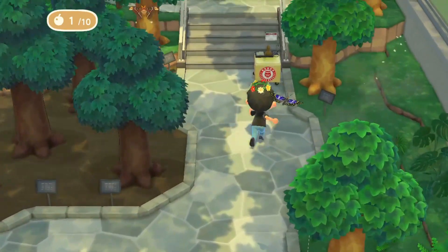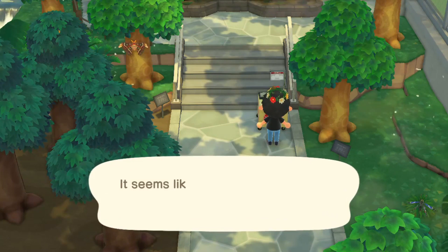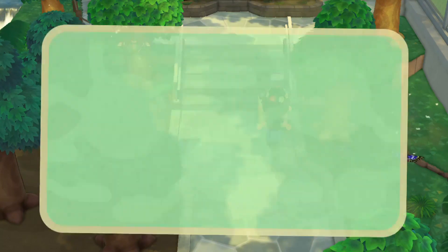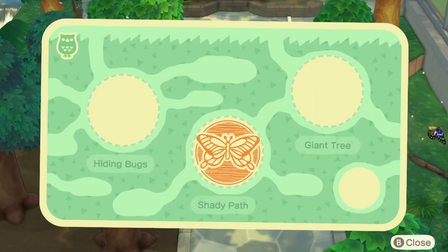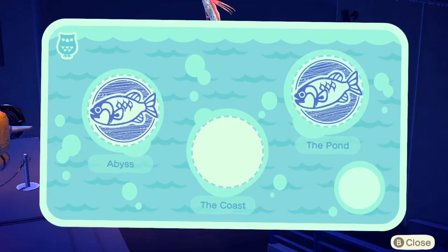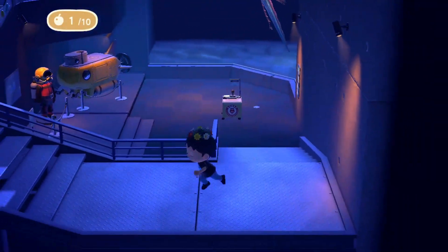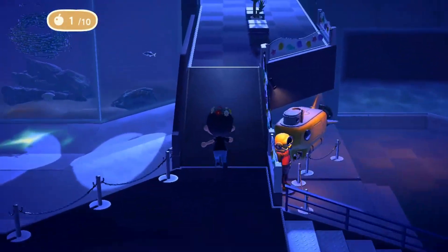And where are these locations? Good question. Every day, the stamp locations will change. So unfortunately, I don't exactly have a specific location of where these are. But once you find one of these stamp locations, press A to receive a stamp, and you pretty much keep looking for these stamp locations until you receive all three.